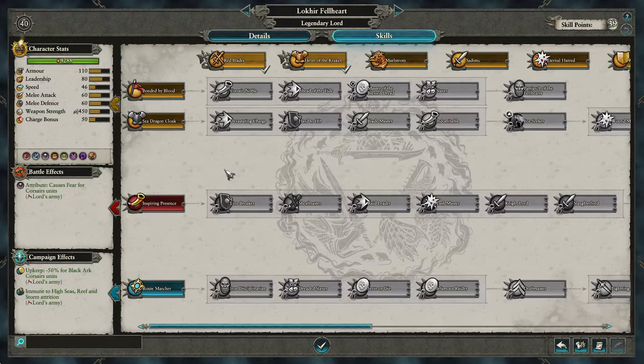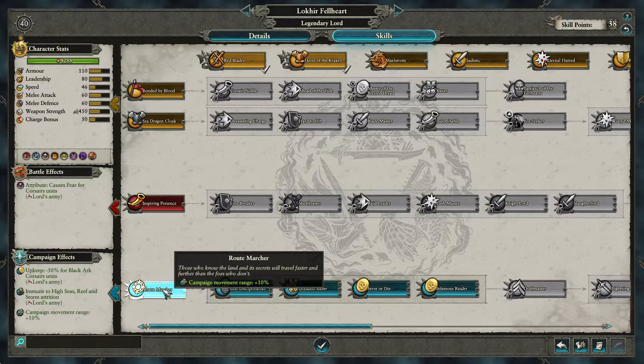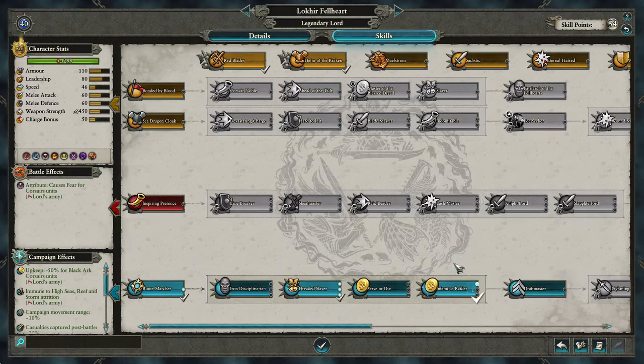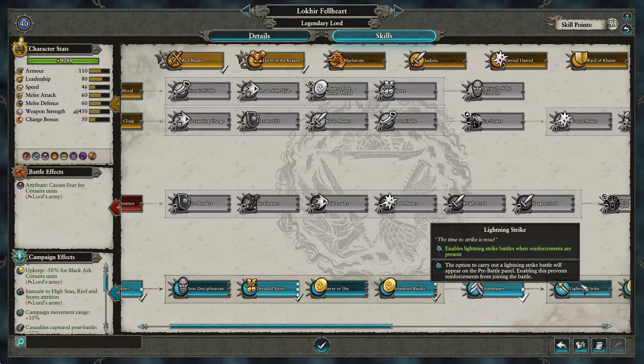So that gives us a general idea. First off we're going to go Rotmarcher, of course, Dreadslavers, and Infamous Raider. Then Draftmasters and Lightning Strike.